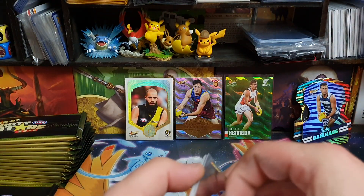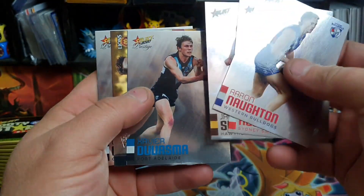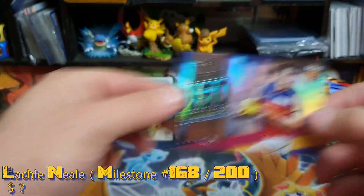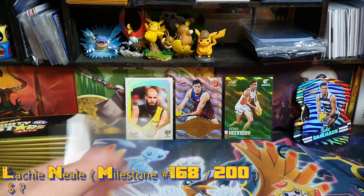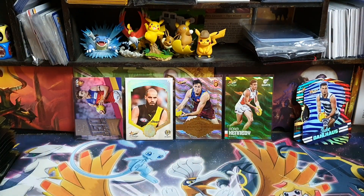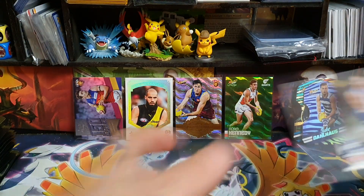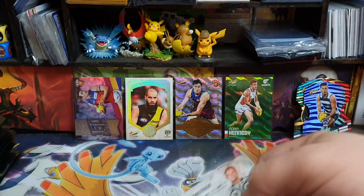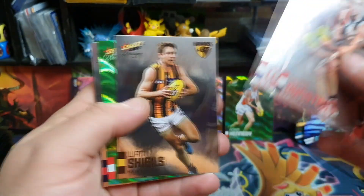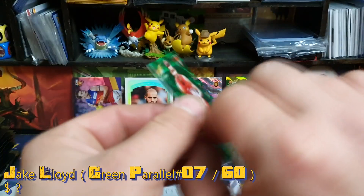Then there's the first milestone card — it's pretty much exactly the same, only the back is shiny. Sorry if I'm wasting time sleeving up cards, but it's a nice set so I want to sleeve them up. We've got Adlet, Adams, and Atlee. Then Lloyd again — this one is numbered 7 of 60, a nice low number. Nathan Jones, Cam Rayner, Wright, and Steffensen. Still yet to get a red, but this will officially be the halfway point of the box.